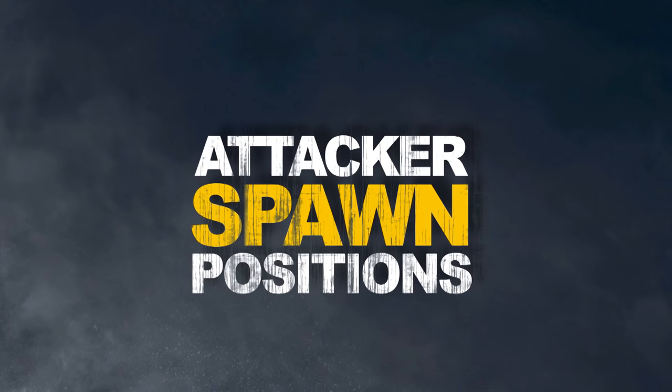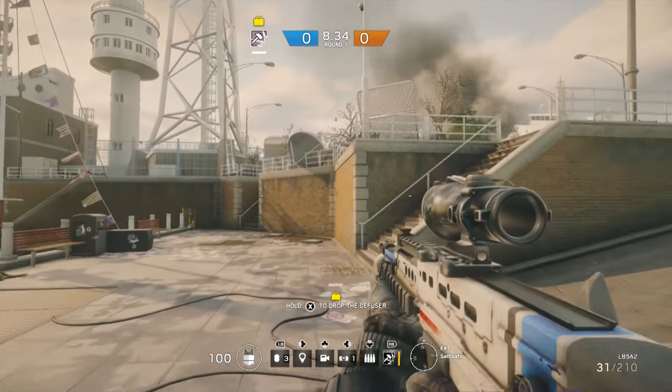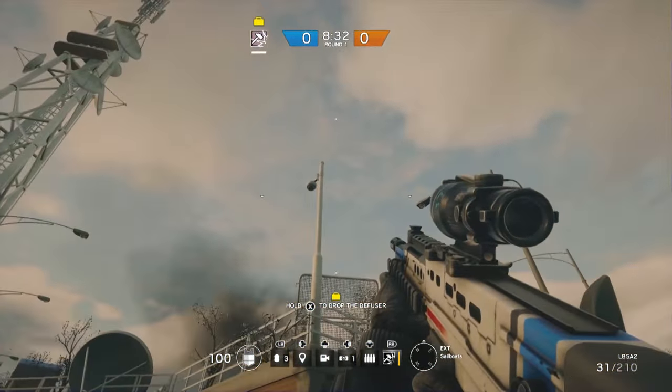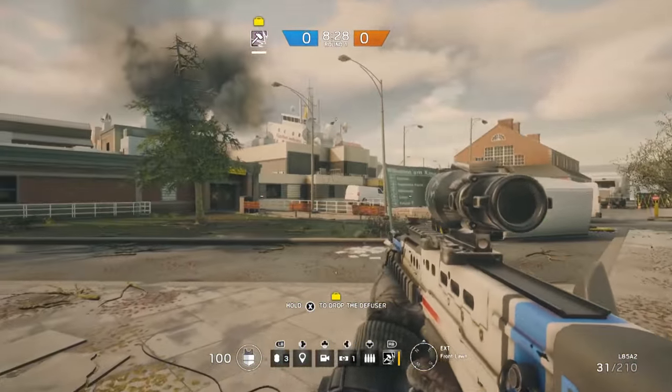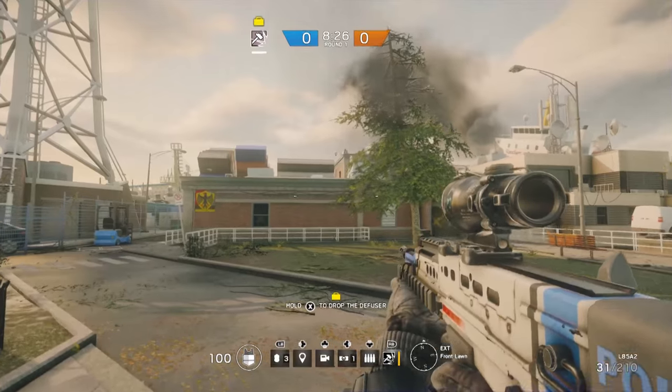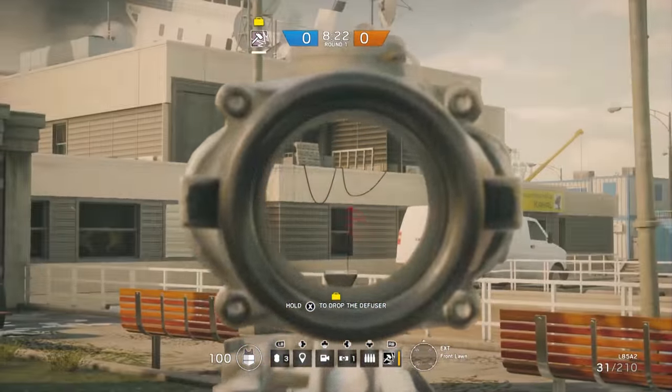Let's begin by taking a look at the attacker spawn positions. The first one will be the sailboat location. You'll come out here and you'll have immediate access to the camera up on top. You'll have either a ramp or these stairs that will come up, and this will put you closest to the coast guard building directly in front of you. And you can cross over for the control center.